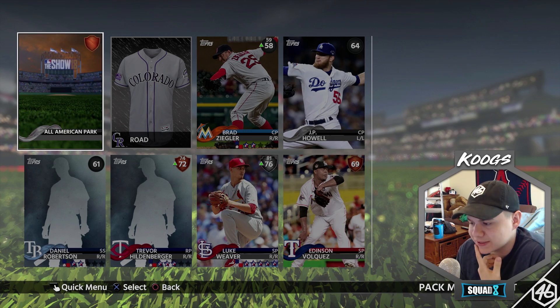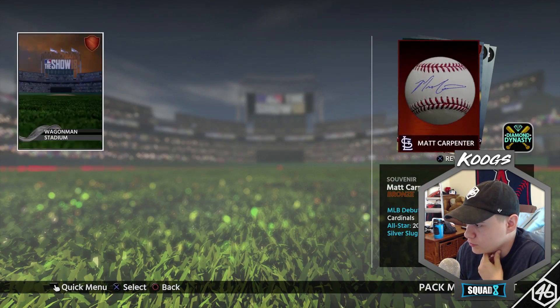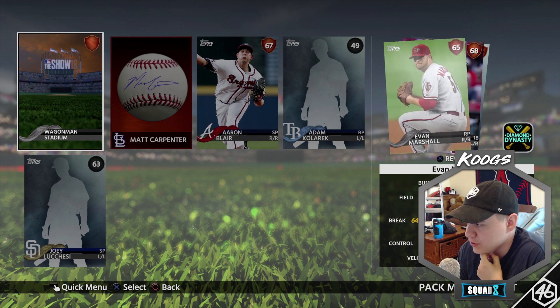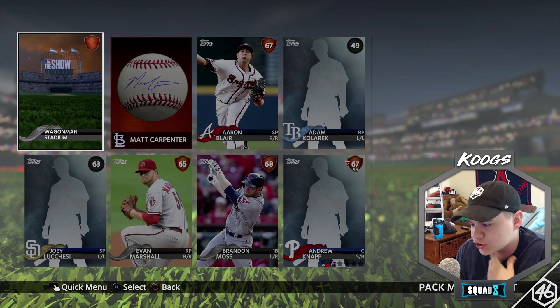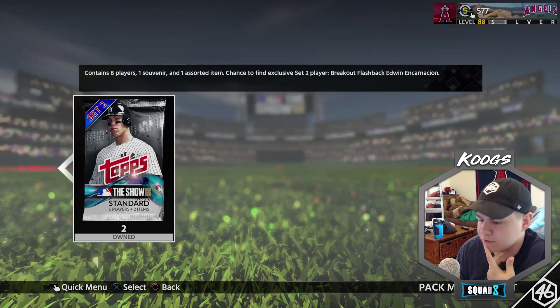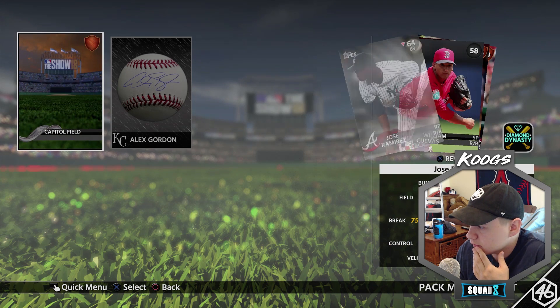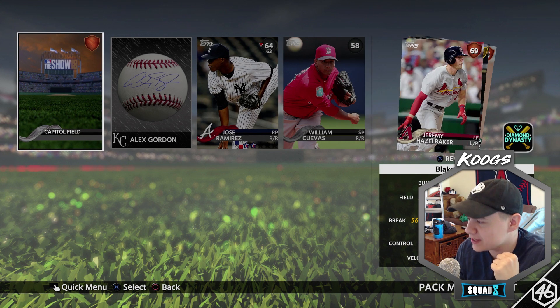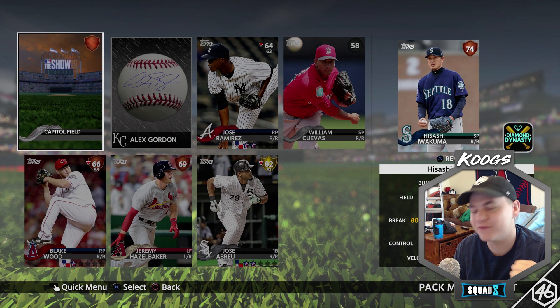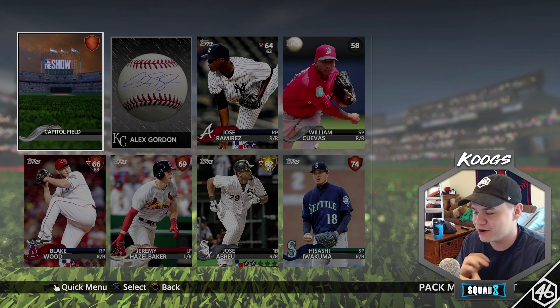Come on man, three packs left — three more. It's probably gonna be set three coming up soon, so I want to try to pull any last diamonds. Brandon Moss, Evan Marshall, Aaron Blair — trash pack. Oh bro, come on — what you got for me? Hey, we got a gold and it's an 82. Let's go! We got Blake Wood, Hazel Baker, and Jose Abreu for first base! Yes, he's gonna provide some pop for us. I will take Jose Abreu on the squad all day long.